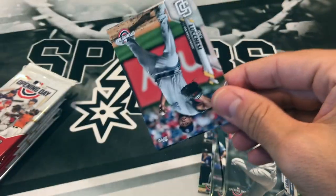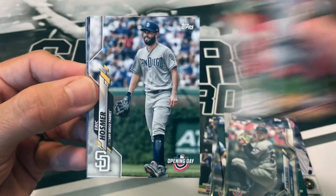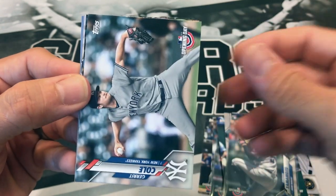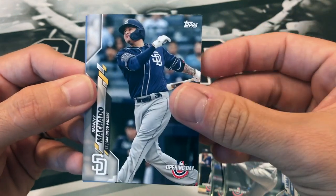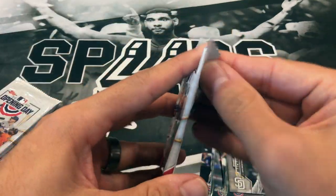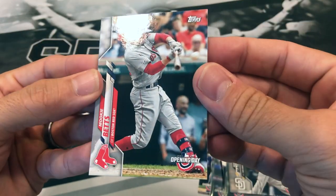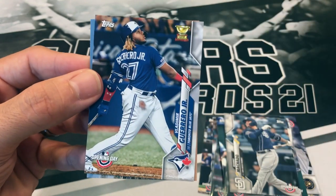Joey Lucchesi, Eric Hosmer, Gerrit Cole, Matt Olson, Will Smith, Manny Machado, and the Yankees Stadium. Alright, so we're making good progress. We got Mookie Betts, Brian Anderson, Jose Altuve, Trey Mancini, Francisco Lindor - take that one - and Larry in A's Stadium.